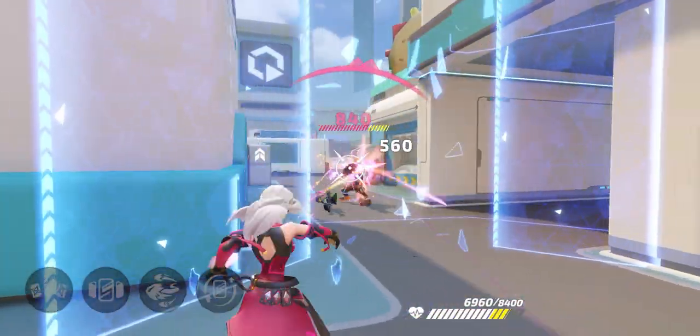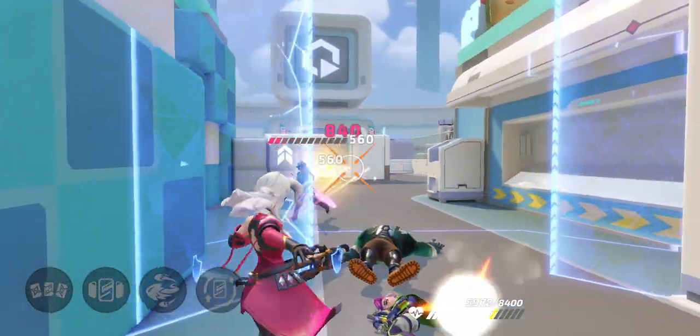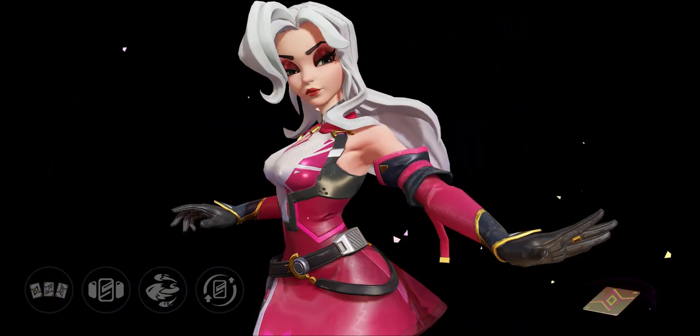Ruby is a tank hero who protects and absorbs damage for teammates during battles. She indulges her opponents with her beautiful appearance and a dangerous weapon.